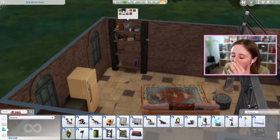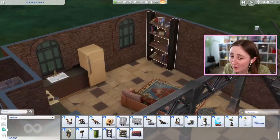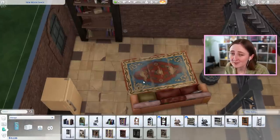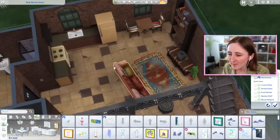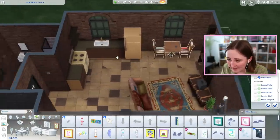It kind of fills the space better too. I adore this bookshelf — I think that looks so cool, and that was only 250 simoleons. Here's kind of what I'm thinking layout-wise: we have a little living room space, bookshelf, small dining table, and a little kitchen.